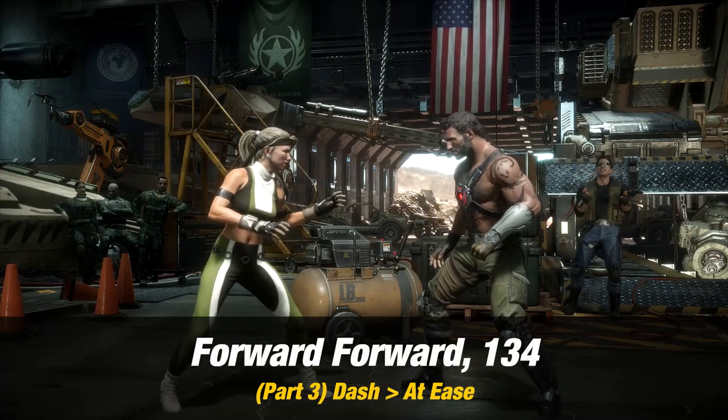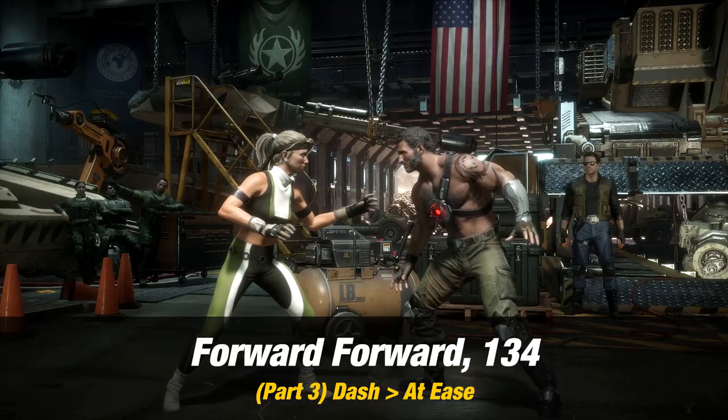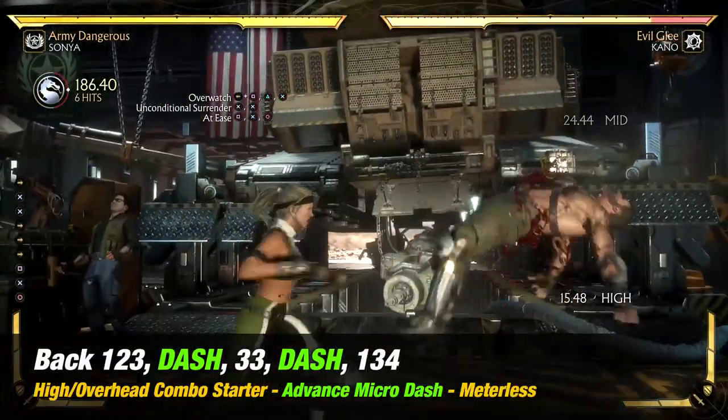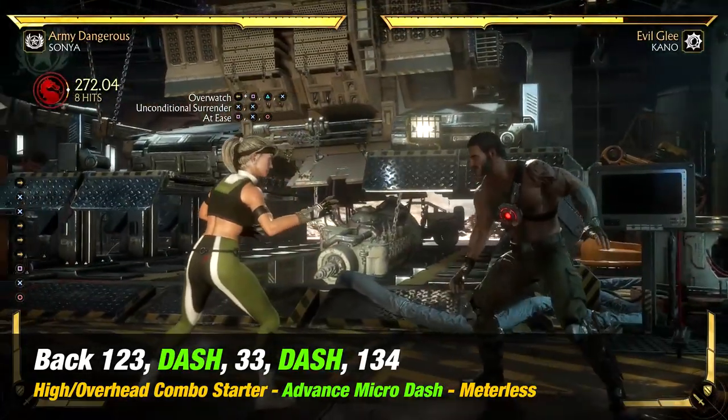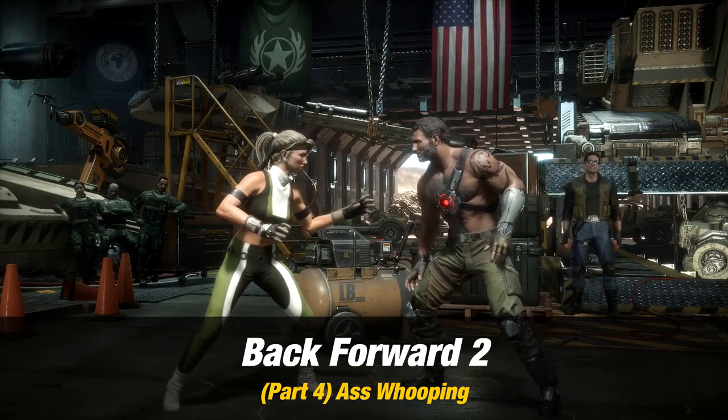Part three: now you want to dash again into At Ease, which is forward forward then one three four. Part four: now you want to add Ass Whooping, which is back forward two.